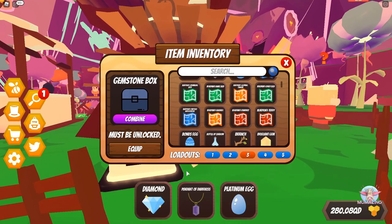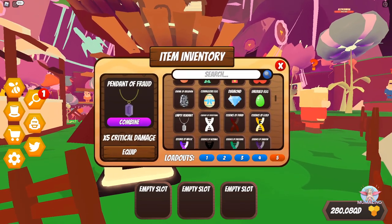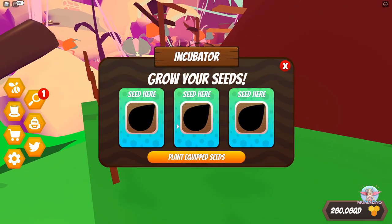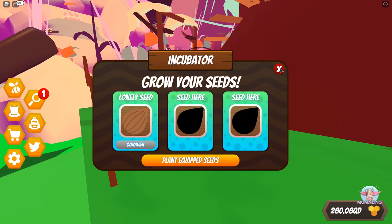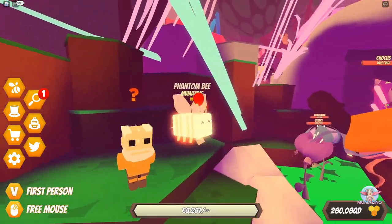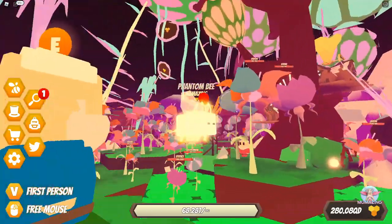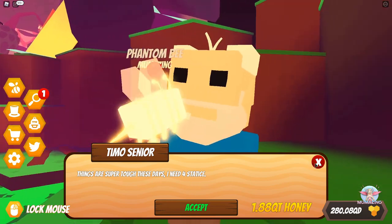I can plant equipped seeds here. Let me open my inventory and get a seed I've crafted — the Lonely Seed, looks a bit like an almond. I equip it, go to the planting station, and it gives me a 5-minute timer to incubate. Every one of these NPCs looks quite aged, and if you talk to them with the right items equipped, strange things can happen — the lore sometimes reveals what's going on.